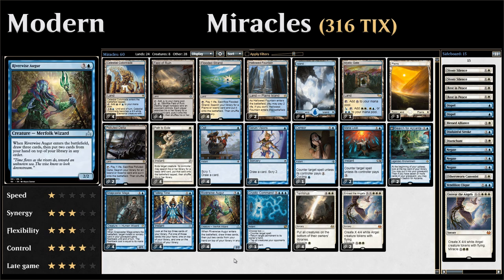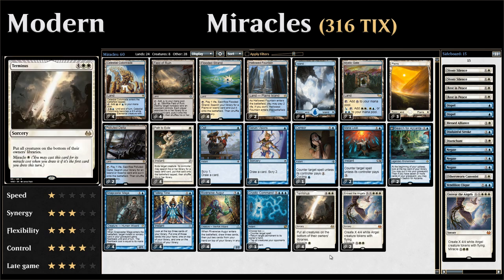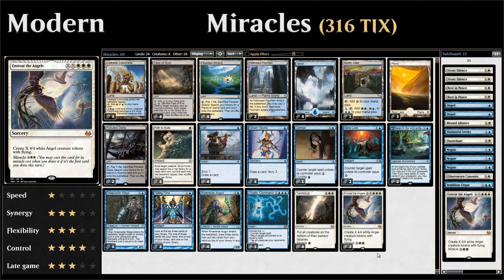Then of course the four copies of Riverwise Augur. One copy of Cryptic Command, which is great and very versatile — letting us counter spells, return permanents, tap all the opponent's creatures, or simply draw a card. And then our miracle cards: four Terminus and two Entreat the Angels, which is our main win condition in the deck.